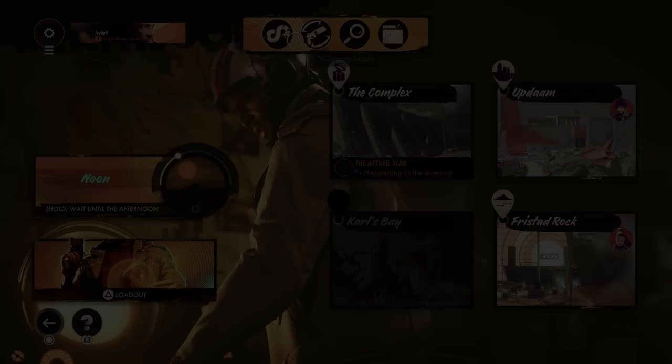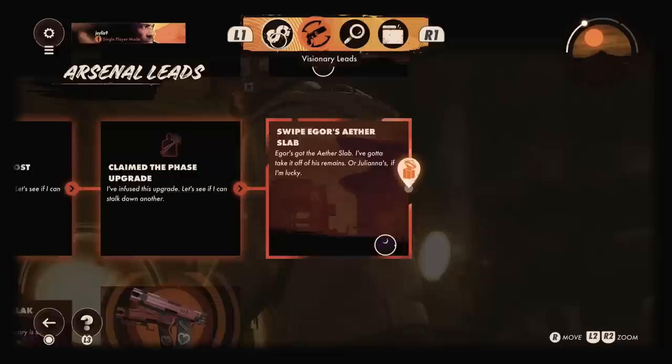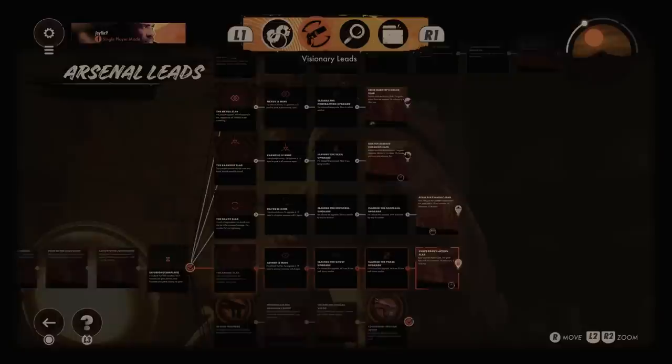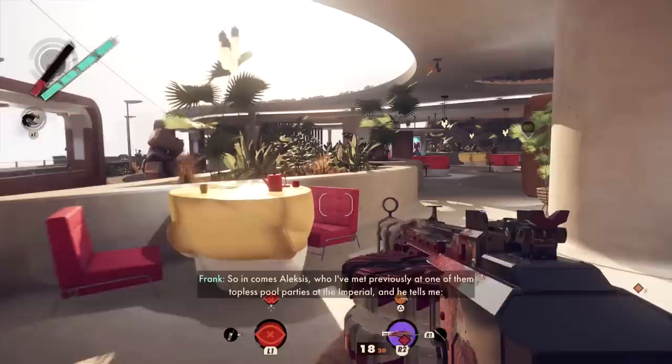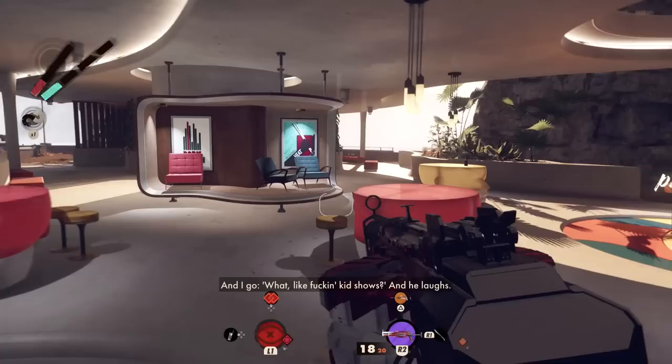Deathloop has two types of main quests. There are Visionary Leads, which guide you toward the objectives that will get you closer to breaking the loop. Then there are Arsenal Leads, which guide you to the different slabs, each of which provides you with a new supernatural ability. It may be tempting to just power through the Visionary Leads, but you'll have a much easier and more fun time exploring Blackreef and engaging in combat once you have the slabs that suit your playstyle.